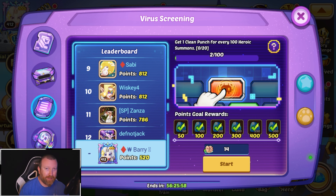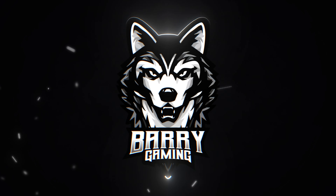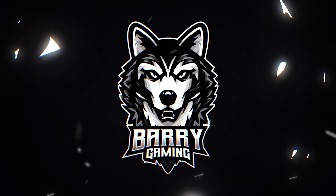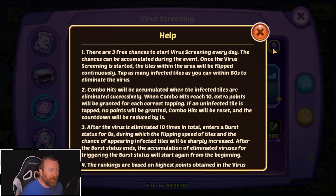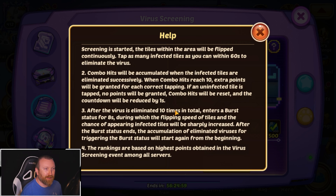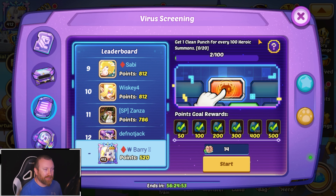Let's see if we can even get ranked in this event. We do have 14 chances. I haven't a clue if this is going to go well, and I can't really remember the rules — I only played it the very first day. It says after viruses are limited 10 times in total, it enters a burst status for eight seconds where we have to start clicking a ton. I'm guessing the rate at which you click is very key here.